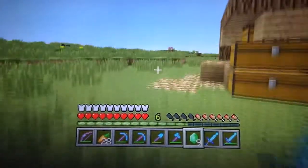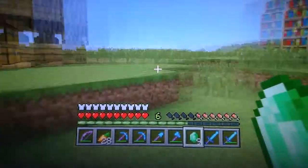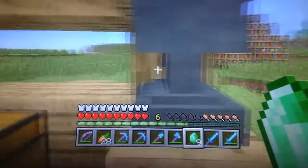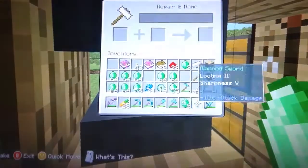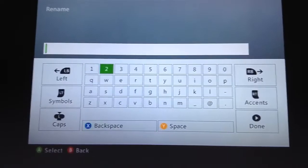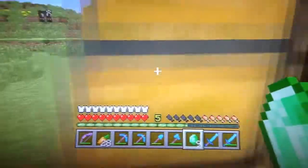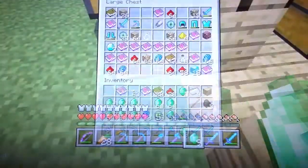Now you have nine of those. You want to have at least one XP level. Grab an anvil, then you just want to go ahead and rename the item to anything. Now you have your renamed stack.